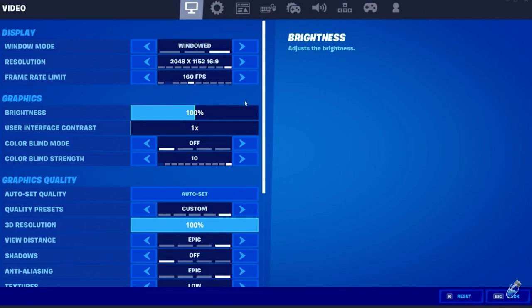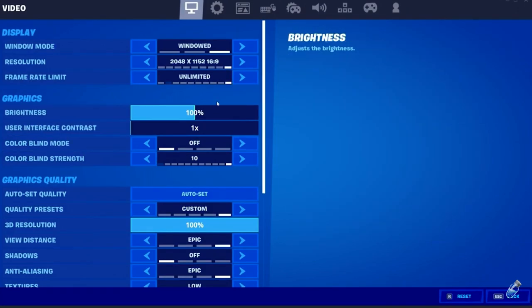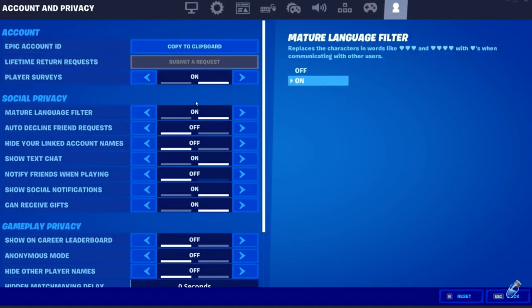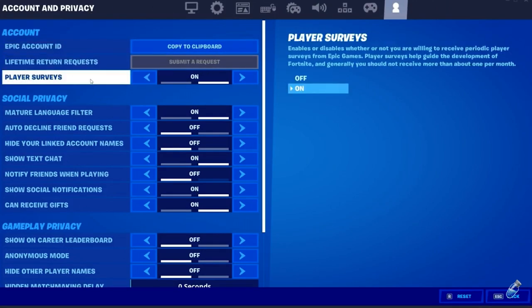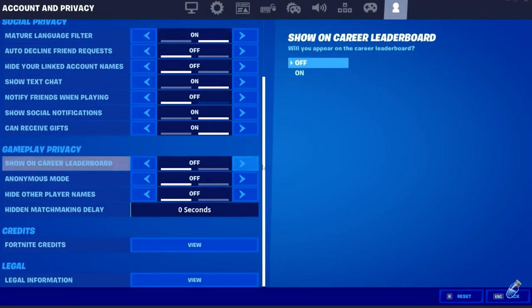I would just recommend watching this even if you're not on Fortnite — we're just gonna see what this glitch actually gives us, because this glitch gives us a lot of VBucks. So the first thing you want to do is go to the last tab, which is the Account and Privacy tab. I'm so hyped. In the Account and Privacy tab, you want to make sure that Player Surveys is on.